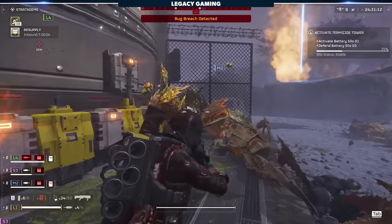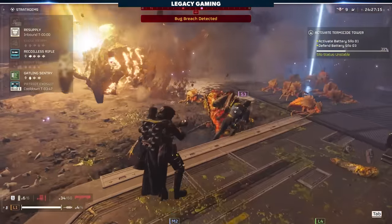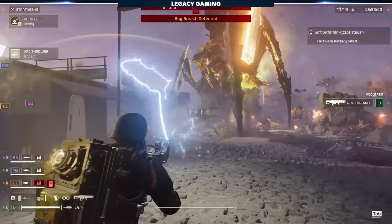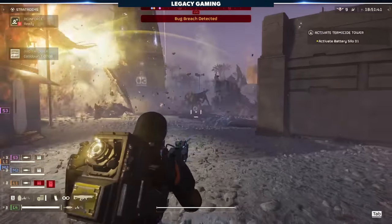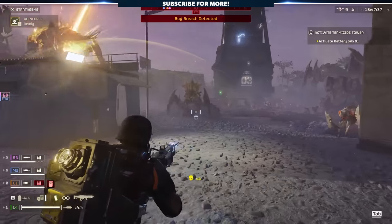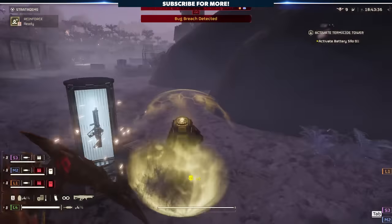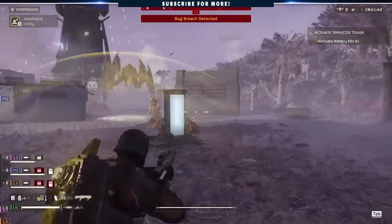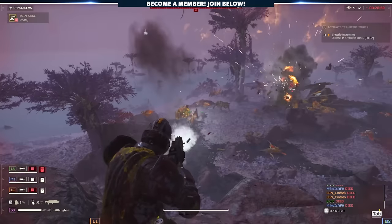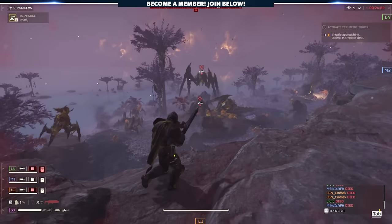It required a huge coordinated effort, and this is where we really started to notice the spawn changes — a manageable amount of Bile Titans and Chargers, but an absolute ton of smaller enemies that almost never seemed to stop. Ultimately, this is one of the best missions the team has added to the game thus far, but I can see how it might be an absolute nightmare with a pug. It required a ton of coordination just to scrape through, but we also weren't optimized for the task.